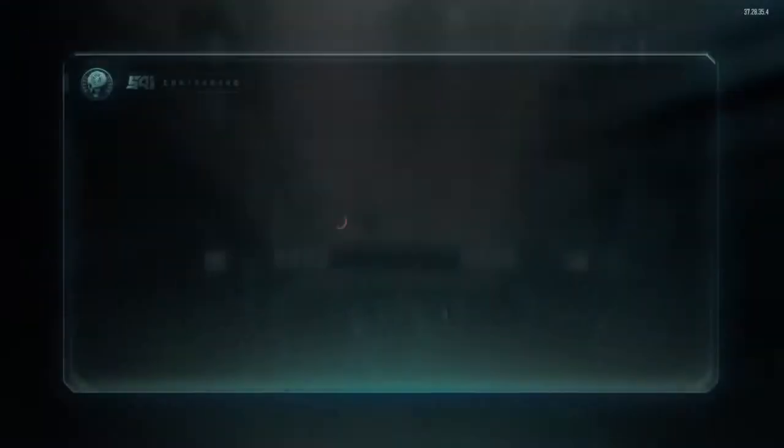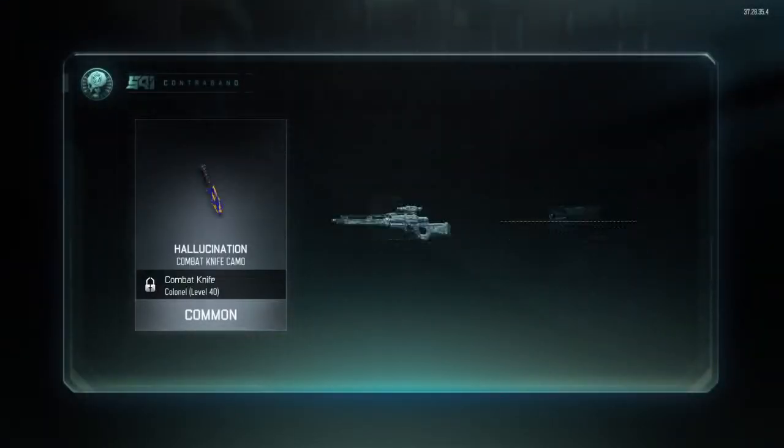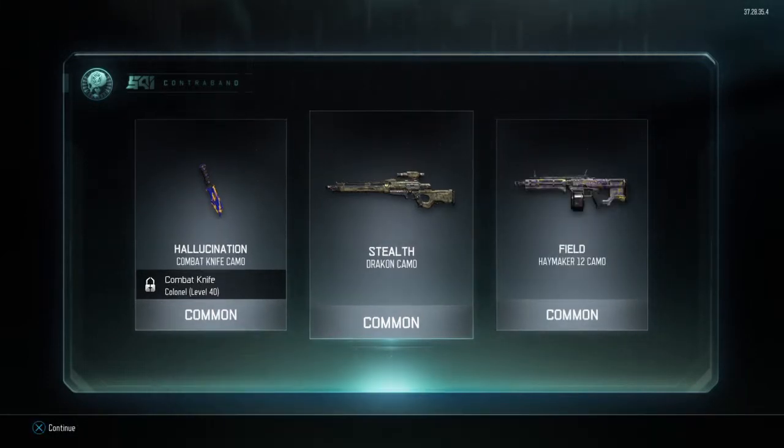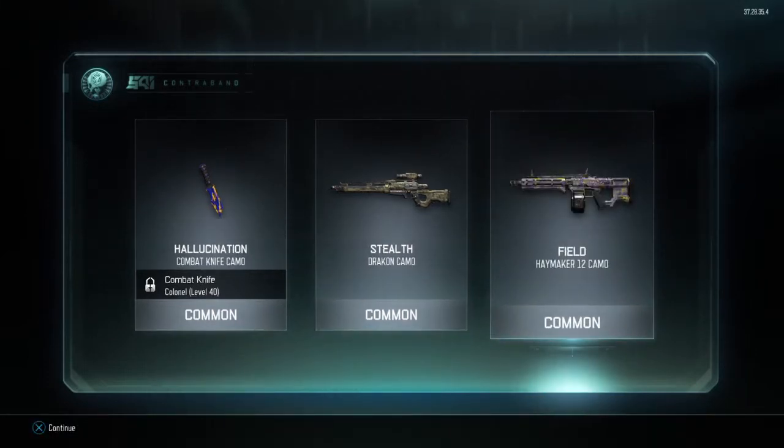Four more to go, come on, give me an epic. Holoconation for the knife, Stealth for the Dracon, and Field for the He Maker.